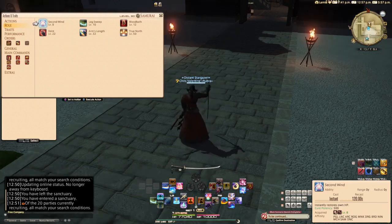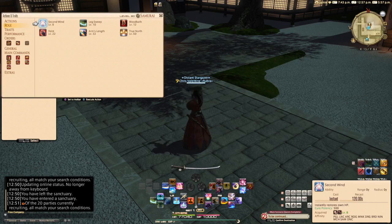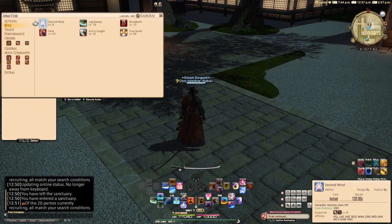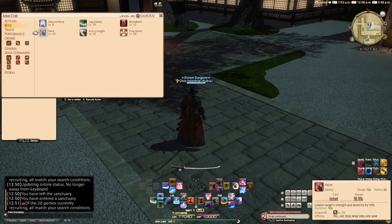First and foremost, what we've lost: because of the loss of TP, Invigorate and Goad have been removed, as well as Diversion and Crutch, which have been removed due to the new battle system. We still get Second Wind at level 8, which instantly restores our own HP. We've got Leg Sweep at level 10, which stuns the target. Bloodbath at level 12, which converts a portion of physical damage dealt to HP. And Faint at level 22, which lowers the target's strength and dexterity by 10%.